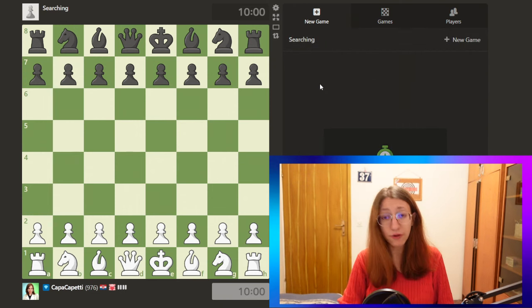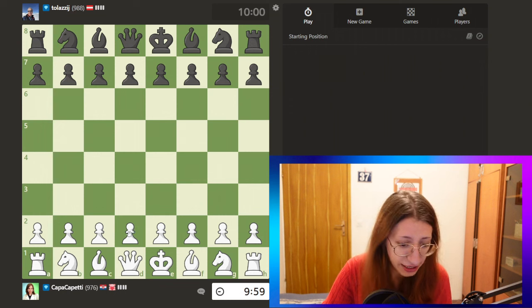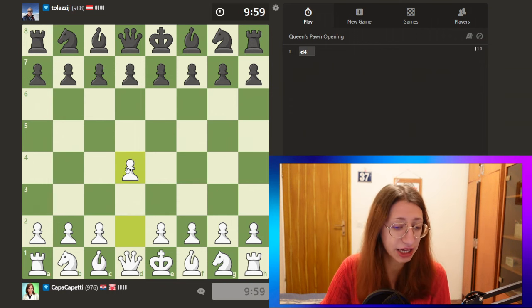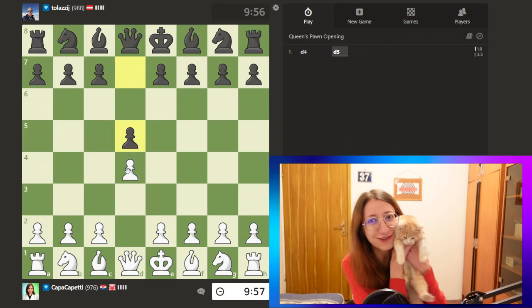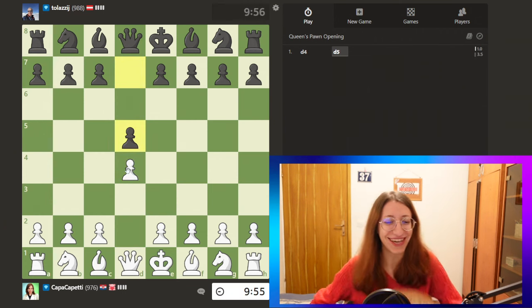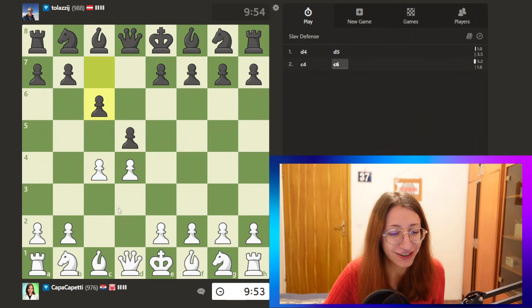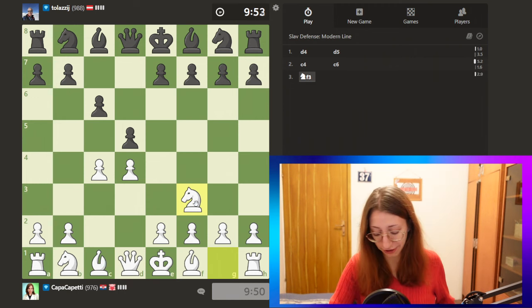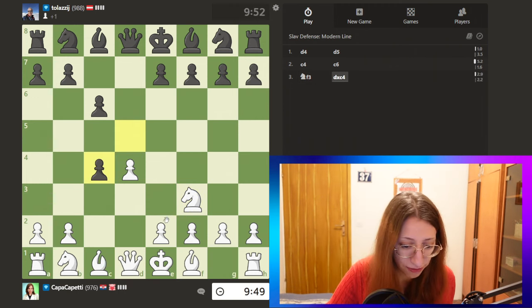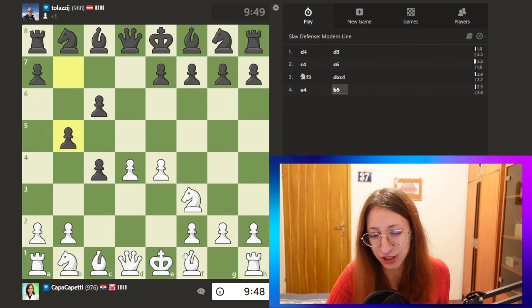So we're currently 900 here. Let's go with d4. Look how cute! We're gonna play Queen's Gambit here — Slav defense. Develop the knight. Please, kitty, bring us some positive energy while playing this game of chess.